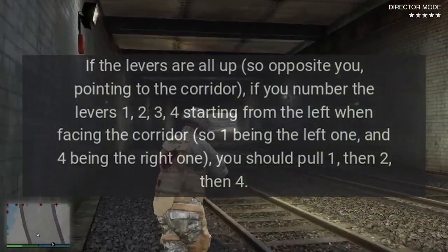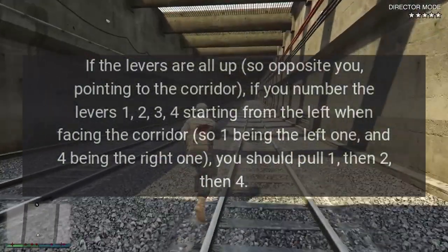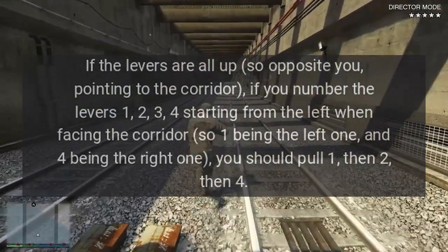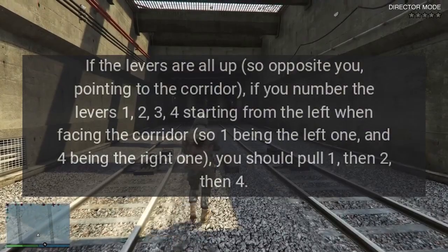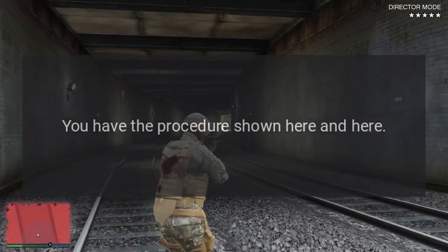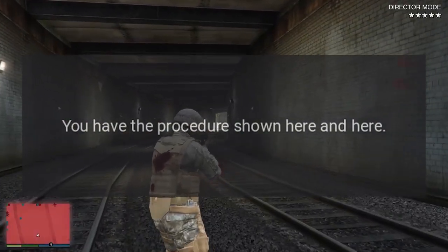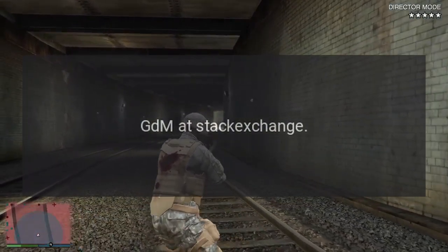If the levers are all up, pointing to the corridor, number the levers one, two, three, four starting from the left when facing the corridor — one being the left one and four being the right one. You should pull one, then two, then four.